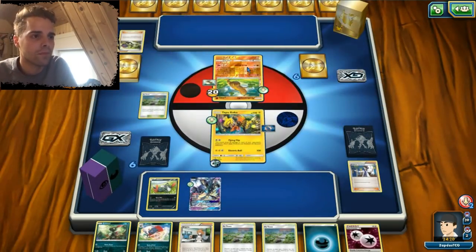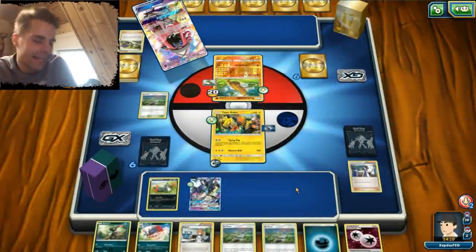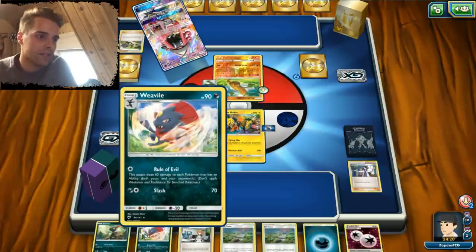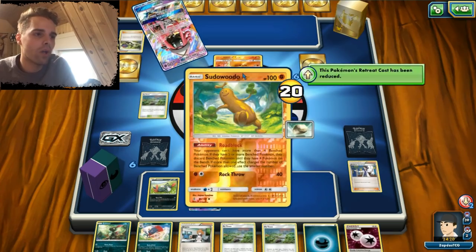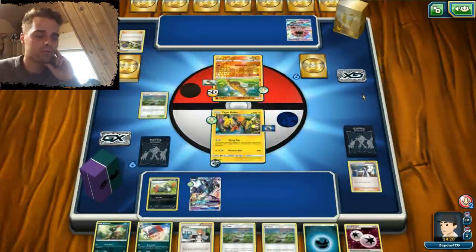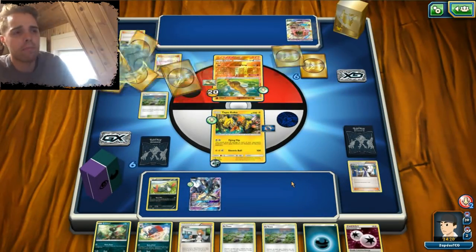That's Sudowoodo. He does not have any energy so it seems. He hasn't Tapu Lele so hopefully he's gonna use Bridget, gives us some more room. We can reuse Rule of Evil next turn because with that we deal 60 damage to everything that has an ability on both sides. We have Necrozma in place so that's not the best strategy here. He's gonna use N — must not have a great hand. He's gonna use two Ns in a row. Fine by us.